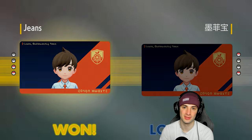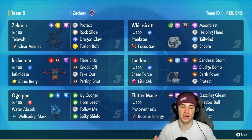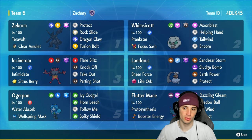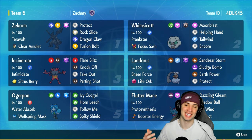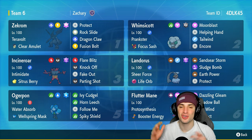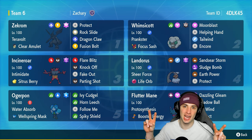Rock Slide and Dazzling Gleam fly and they forfeit — 2-1 for today's video. Round of applause to our third opponent for using some cool Pokémon. There you go ladies and gentlemen — Zekrom tearing it up today. Love this Pokémon alongside every other Pokémon on today's team. Whimsicott pops nice Tailwinds, Incineroar does its thing, Ogrepon and Landorus do big-time work, and Flutter Mane is Flutter Mane. That's it for today's video — smash that like button, click the subscribe button, have a positive day, and I'll catch you on the next one.